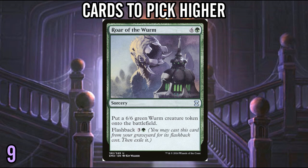Roar of the Wurm hasn't been in Standard for a really long time, so there are probably a lot of people who haven't experienced it. It's a very good Magic card — it makes a big creature with really big stats, and it does it twice, with the second time actually being easier. There are cards like Tormenting Voice and Cathartic Reunion that help you discard cards into your graveyard, and things like Stitcher's Supplier that mill stuff. A cheap 6/6 is amazing, and being able to cast two 6/6s off the same card is really good, especially with all the token synergies in this environment.